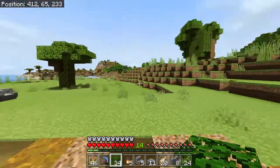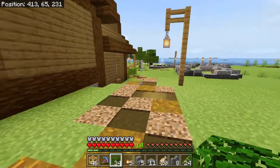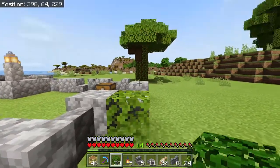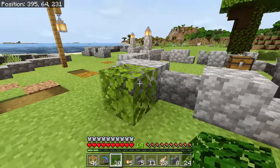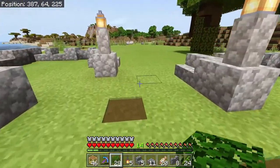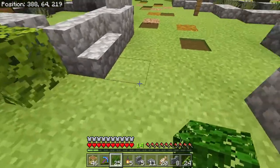There is one more thing I want to build — a little stable for the horse. We need one. And this area needs some greenery too, because without it it looks kind of plain. I'm going to get all this done up.